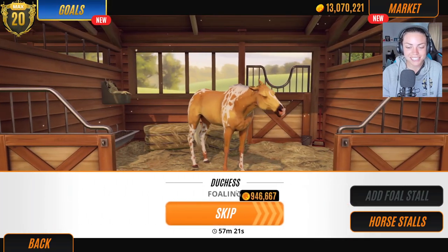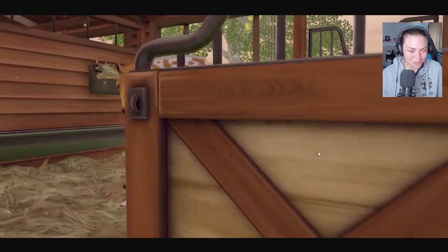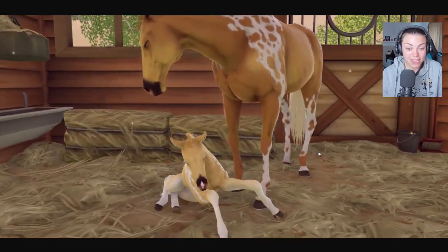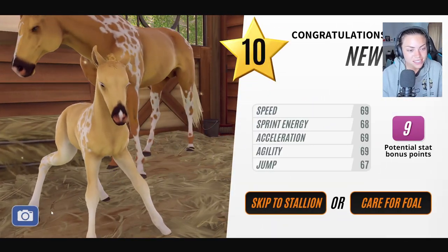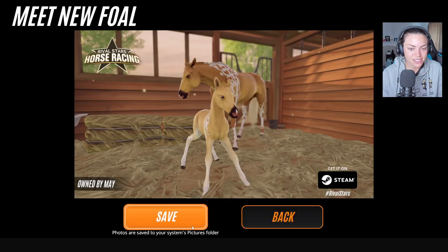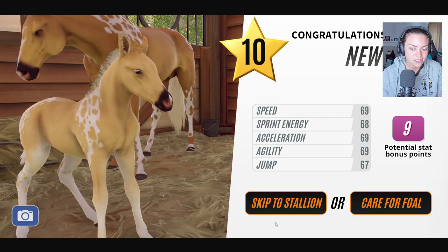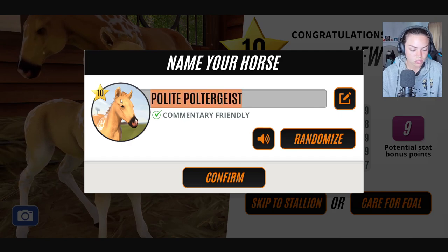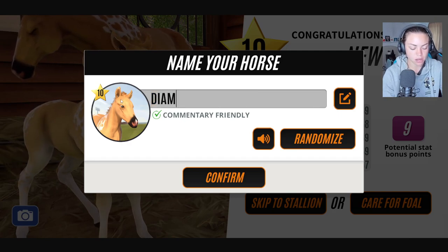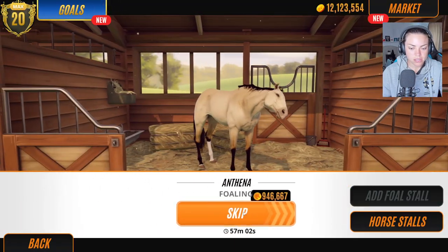Let's go straight into Duchess. That's a mini me — actually it's a slightly nicer shade of Palomino, and it's a colt. That's really nice. Let's care for foal. Let's call you Diamond. And then let's go Athena.